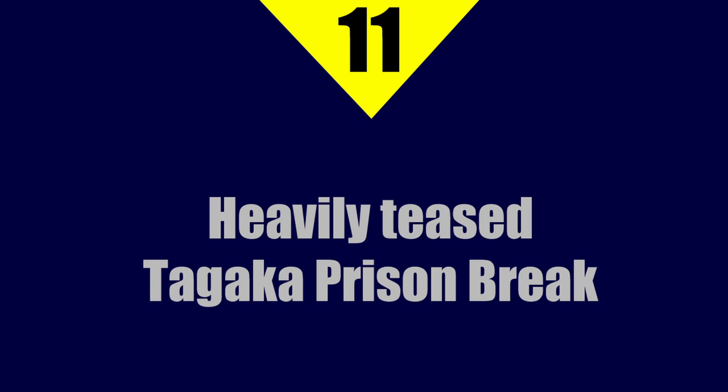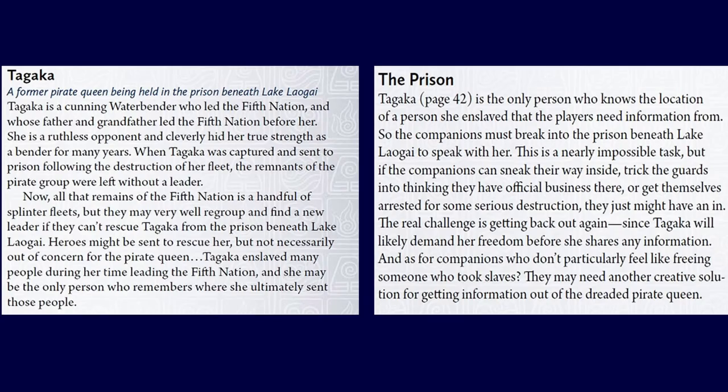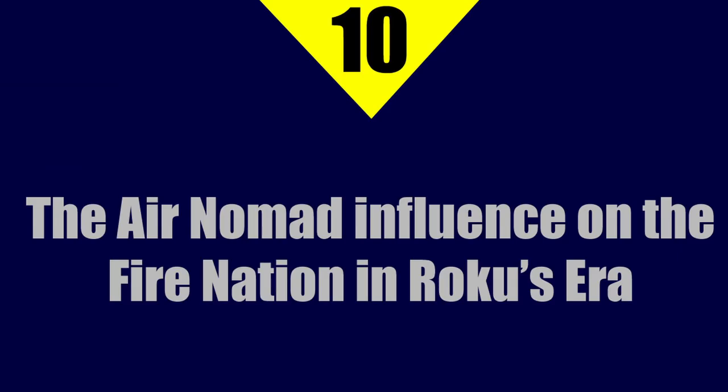At number 11, a heavily teased Tagaka prison break of some sort. The text notes that all that remains of the Fifth Nation is a handful of splinter fleets, and they may well regroup and find a new leader if they can't rescue Tagaka from the prison beneath Lake Laogai. One adventure hook involves the idea that Tagaka is the only one who knows the locations of all the people she enslaved during her time as a pirate, so the player characters may need to break her out to get this information and save those people. They quite heavily suggest this is a major plot point.